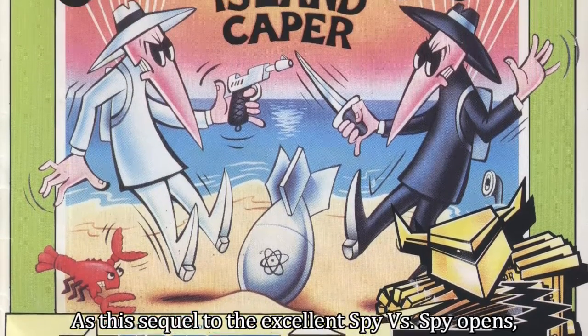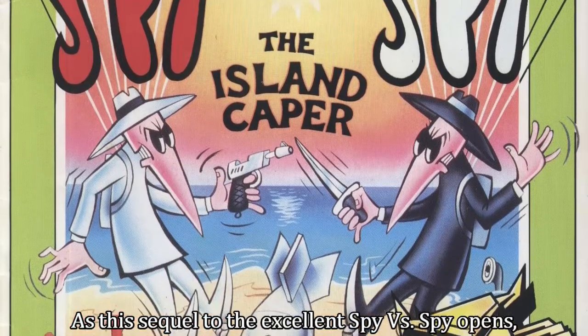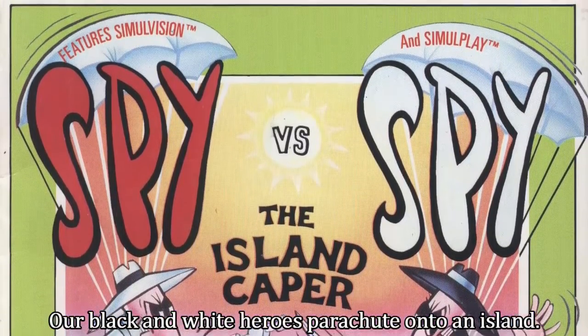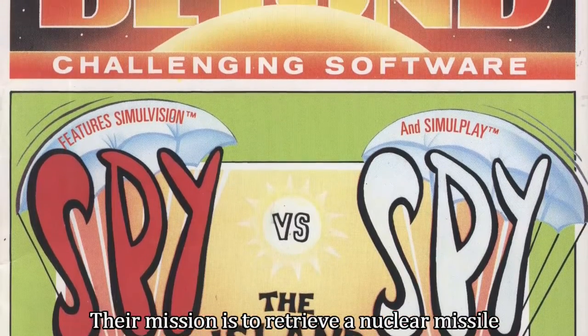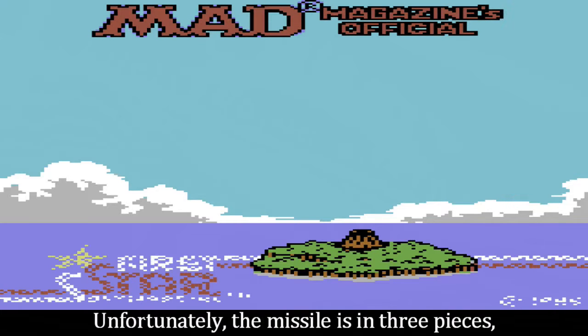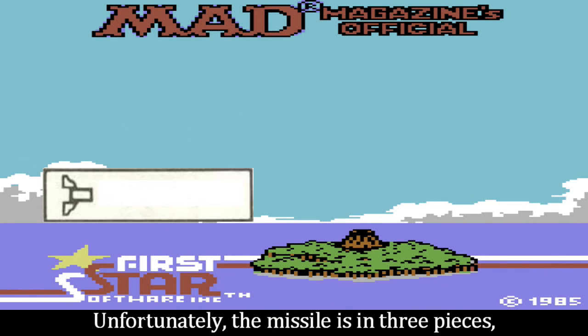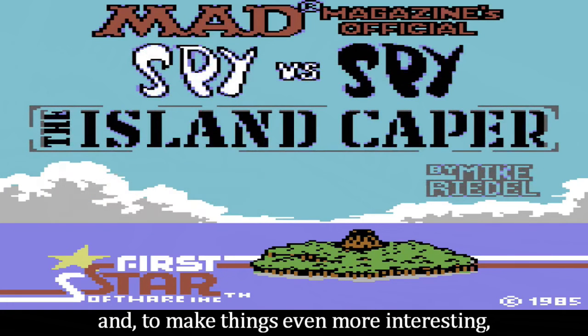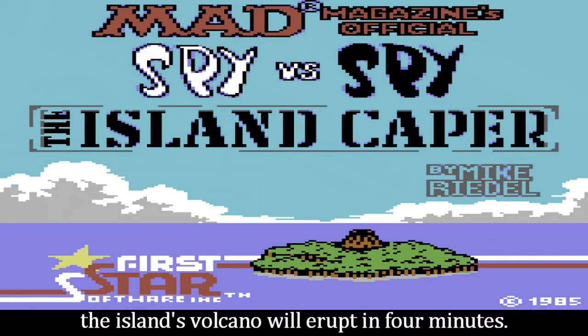As this sequel to the excellent Spy vs Spy opens, our black and white heroes parachute onto an island. Their mission is to retrieve a nuclear missile and rendezvous with a waiting submarine. Unfortunately, the missile is in three pieces, each buried somewhere on the island. And to make things even more interesting, the island's volcano will erupt in four minutes.